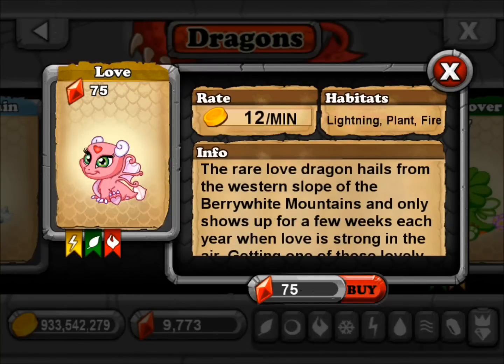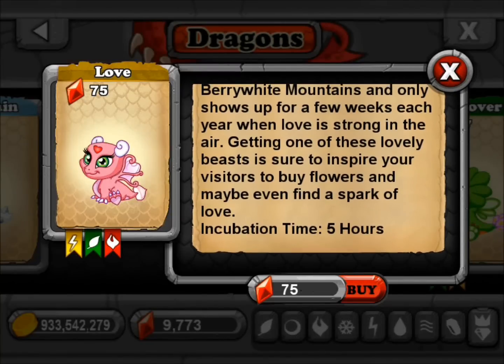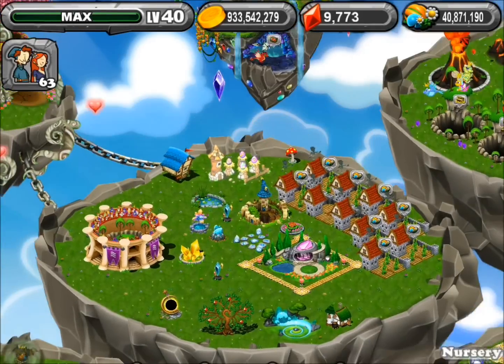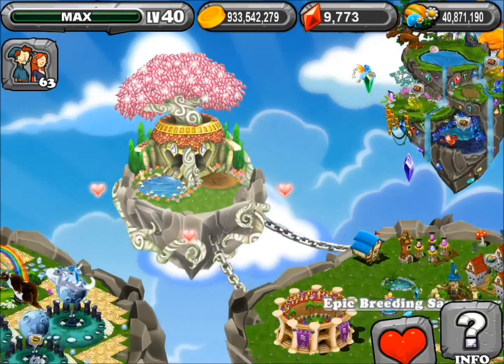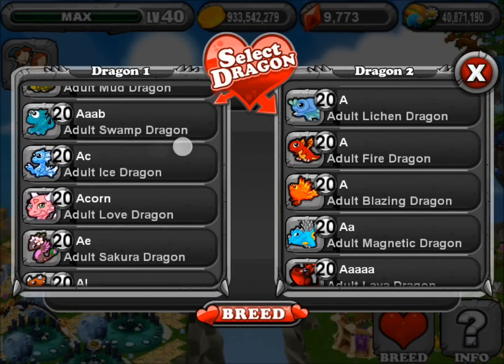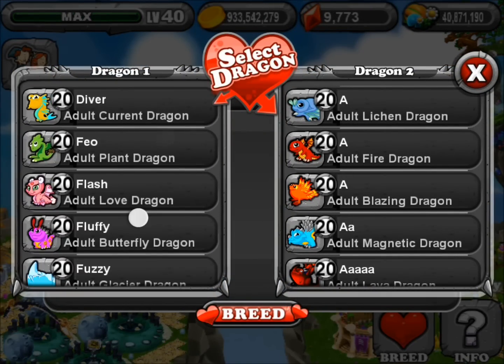Hey, what's up guys, it's Vision here and today I'm gonna show you guys how to breed the Love Dragon. It has three elements: lightning, planet, and fire. The combination I used was seaweed on the left.